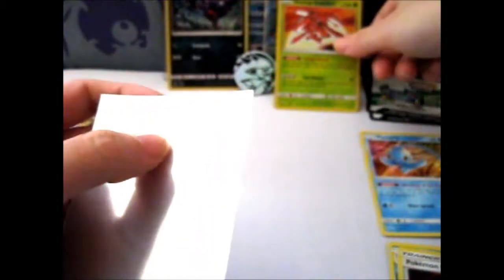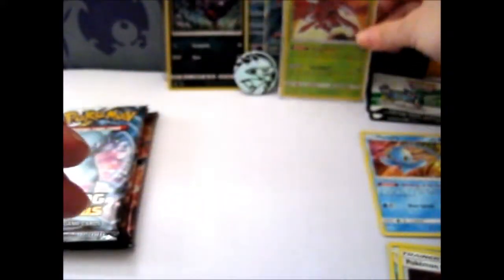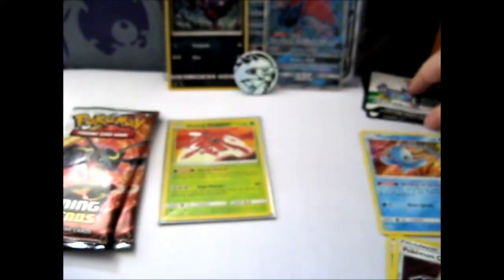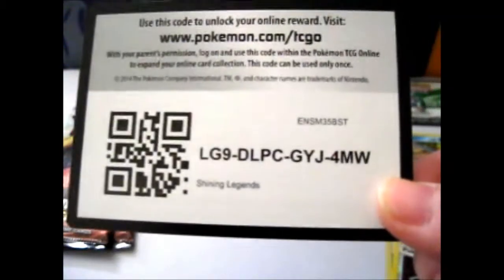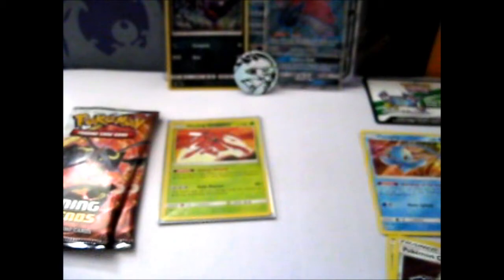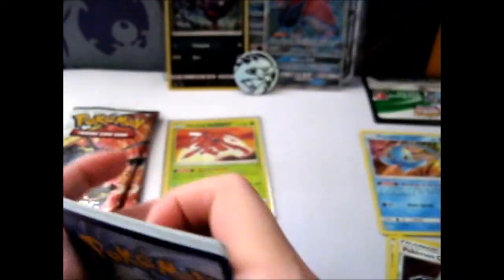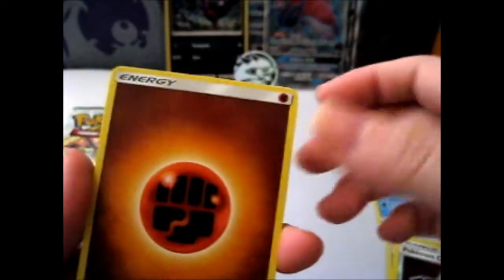It is a shiny, so we'll put it in a shiny sleeve — an Elite Trainer Box sleeve. I mean, I like the color, I just don't like machines much. So that was a pretty lucky pack. I'm going to give away one code card here. Let's hope we get another good one, because I'm still missing full arts and maybe another shiny — like a shiny Mew perhaps, hint hint.